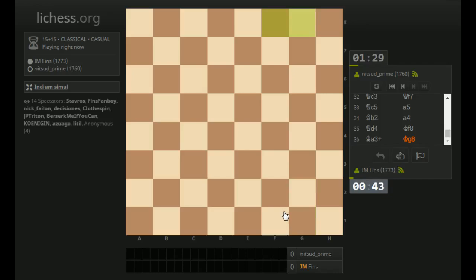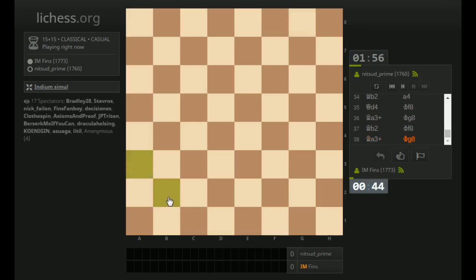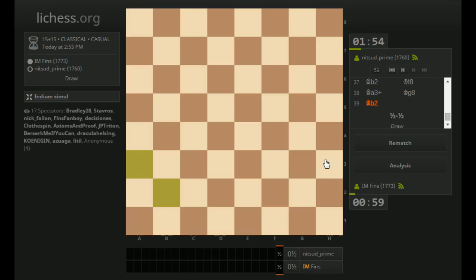King to G8 — he played. Let's just go back. King F8 — so if I check H8, he blocks with his king. King E7 would be bad because I can check here. King here, he blocks. I'm going to take the draw there — I just don't know what else to do. All right, that was a draw. Well, good game Knitsud Prime. I think I'm okay with that — your King was kind of weak at the end, but I'm really not sure.